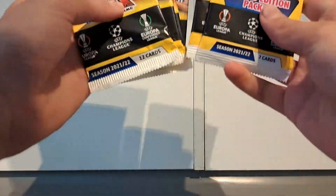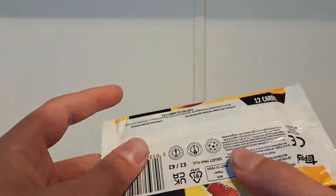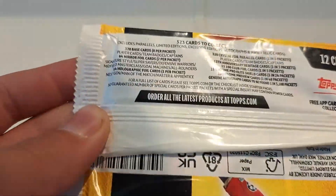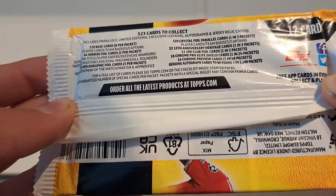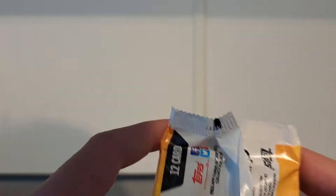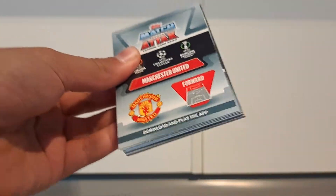Hello everybody and welcome back to yet another TCG Time video. Today we're going to be opening up the contents of two multi-packs of Match Attax, and we're going to be hunting for that elusive chrome shield card. There are 16 chrome shield cards, one in every 24 packets. We've got four normal packets and two limited edition packets, so who knows, maybe we can get lucky.